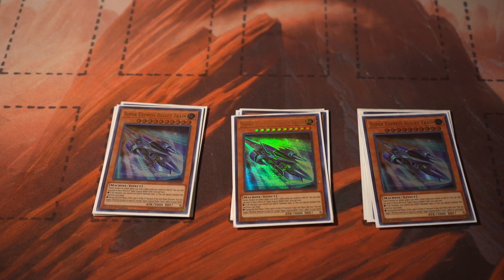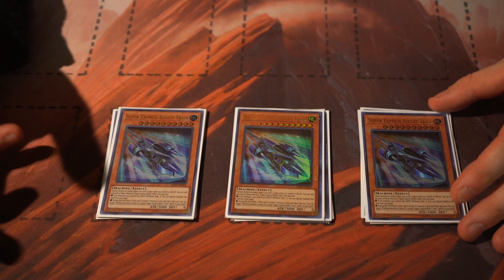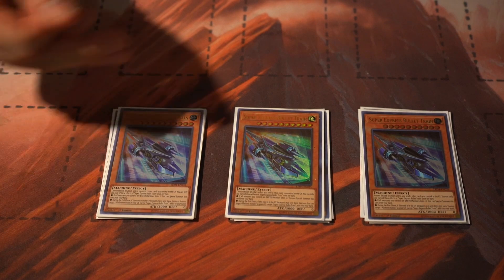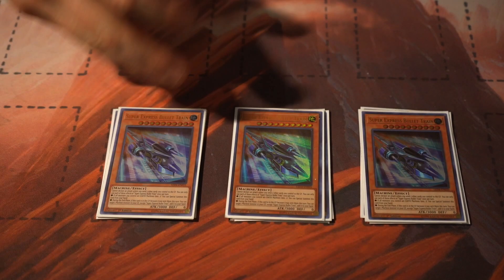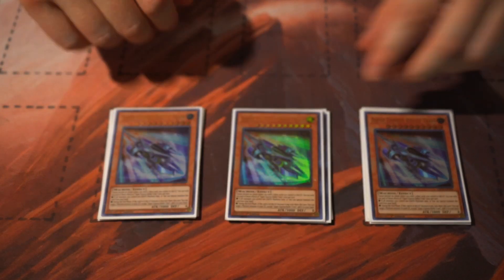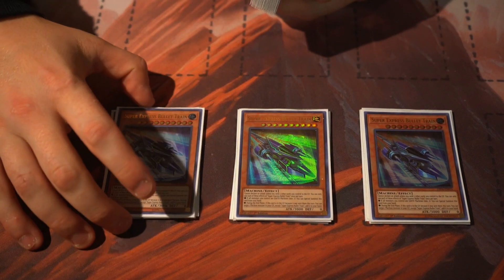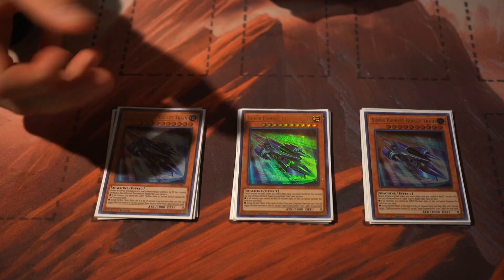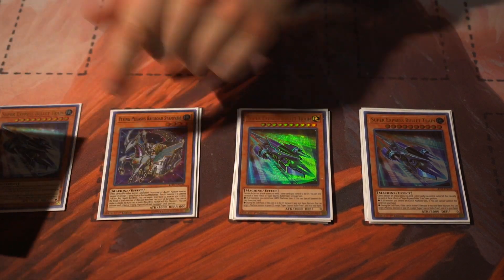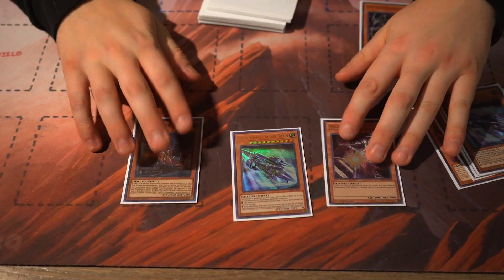For the last train we run three Super Bullet Express Train. During the end phase, if this card is in the graveyard and ascent occurred this turn, you can add a machine monster in your graveyard to your hand - any machine. So you can recur any of your XYZs or other machine cards. A lot of times you'll be returning your Pegasus back to your hand that way for an easy Rank 10 next turn. Also, if you control all Earth Machines, you can special summon this from hand.